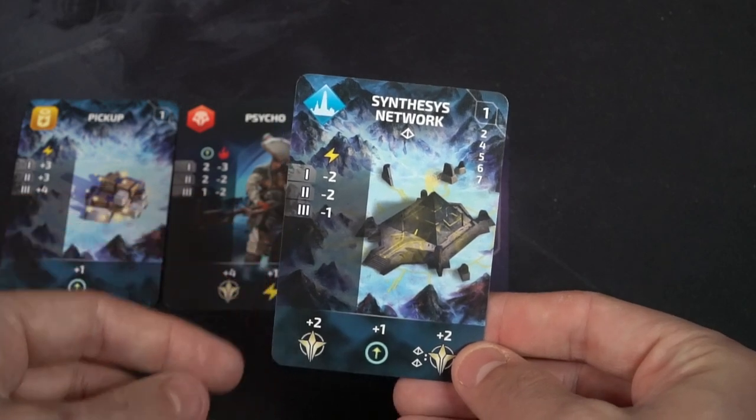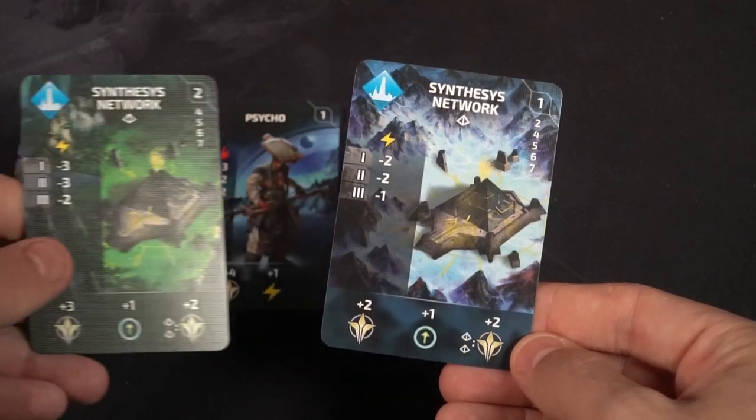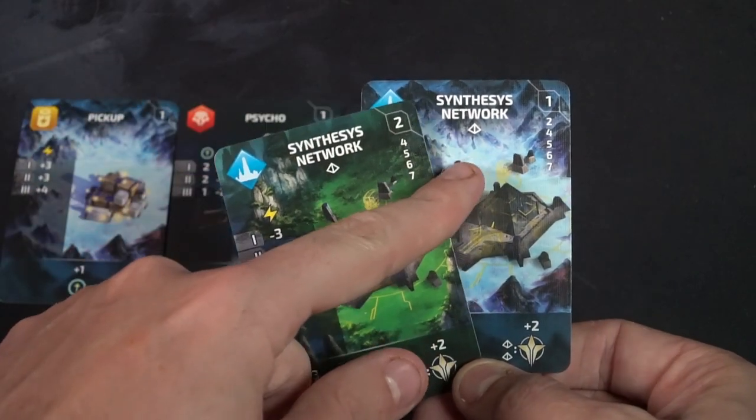Next are locations. Same layout — planet, name, color, and cost. Locations can have energy costs of two, two, or one, but they also have an alternate cost: you can spend strength instead of the listed energy if you'd like. When you do, you gain the benefits — in this case two victory points and experience. Locations also have pairs: each location has multiples of its type, and whenever you pair them together you gain the bottom right-hand benefit listed for both cards.